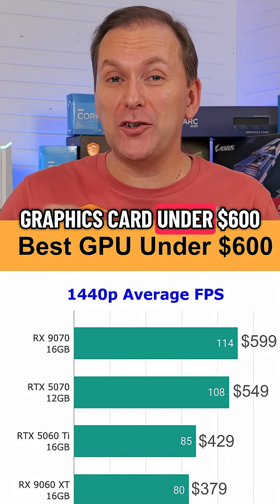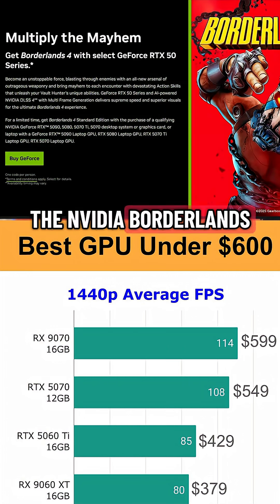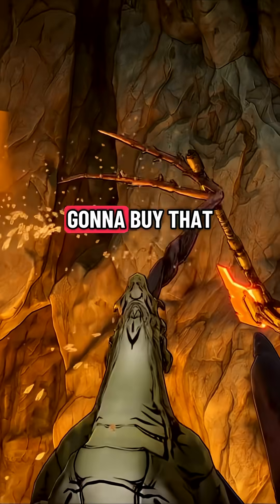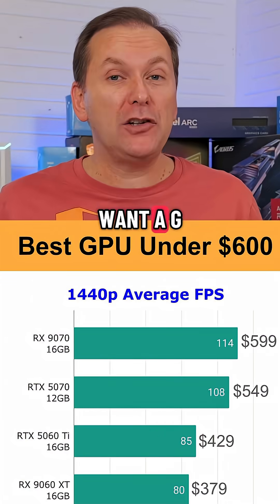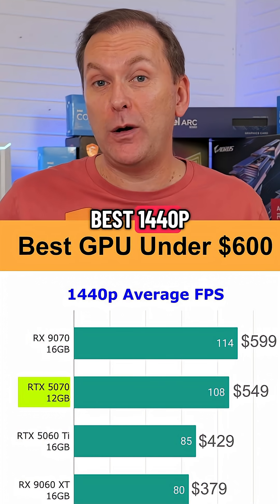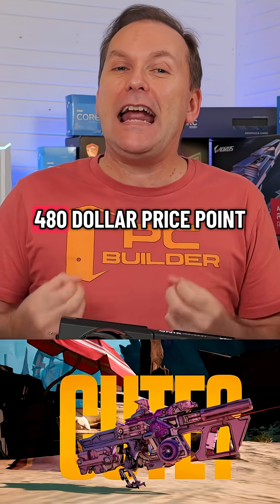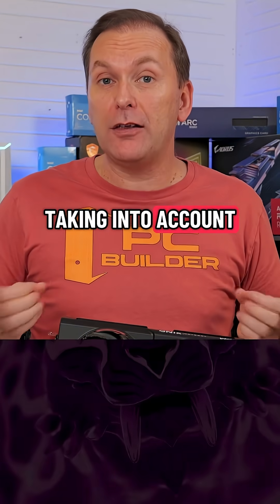Moving on to the best graphics card under $600, and oh my goodness, it's just a spicy one. With the NVIDIA Borderlands 4 game bundle, if you were going to buy that game at $70 and you want a GPU, the RTX 5070 12GB is actually the best 1440p graphics card in the mid-range because it comes out to a $480 price point, taking into account the free game.